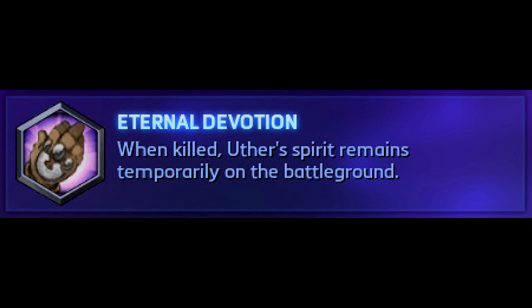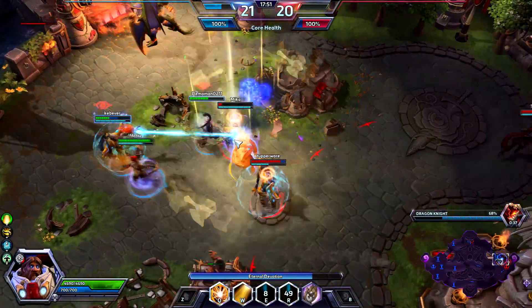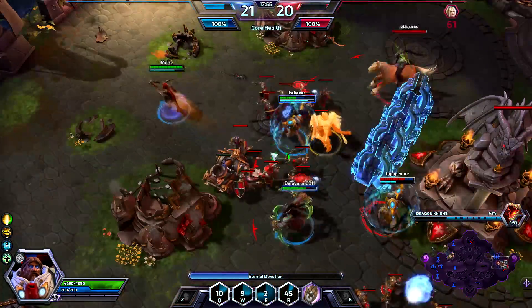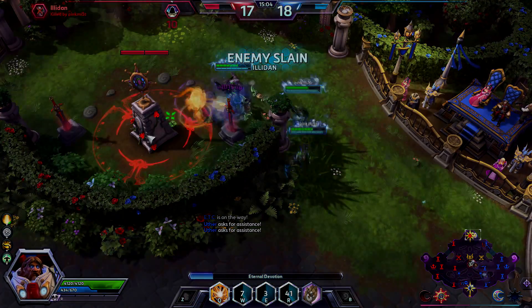Uther's trait is Eternal Devotion. There is no rest when bringing light's justice upon your enemies. Upon death, Uther becomes an invulnerable spirit for 10 seconds, still able to auto-attack and cast all your abilities for 50% reduced damage. I like to prevent people from mounting — cause I can.